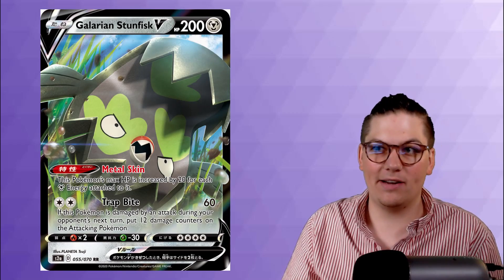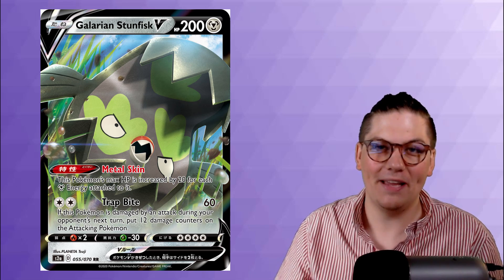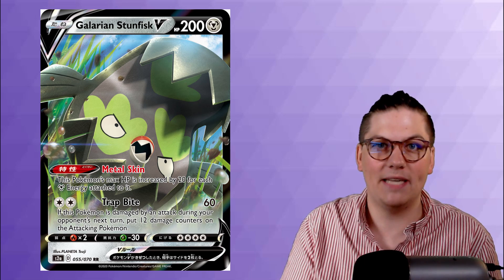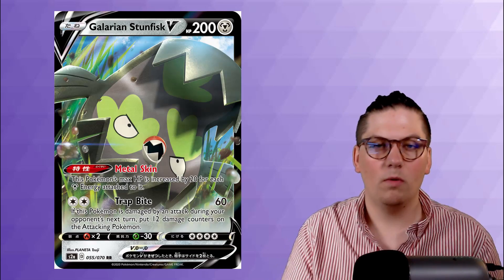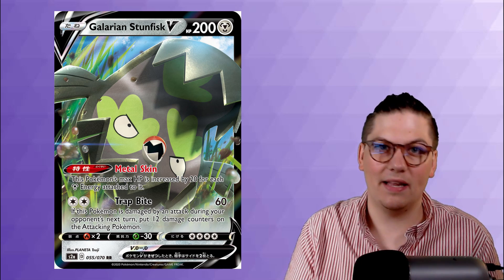The first honorable mention is Galarian Stunfisk V. It has a very cool ability called Metal Skin — this Pokemon's max HP is increased by 20 for every metal energy attached to it. Trap Bite, for two colorless energy, does 60 damage. If this Pokemon is damaged during your opponent's next turn, put 12 damage counters on their active Pokemon. With all the gust effects in post-rotation like Boss's Orders, Great Catcher, and Pokemon Catcher, it's hard to see Galarian Stunfisk making a big impact — but it's a card to watch.